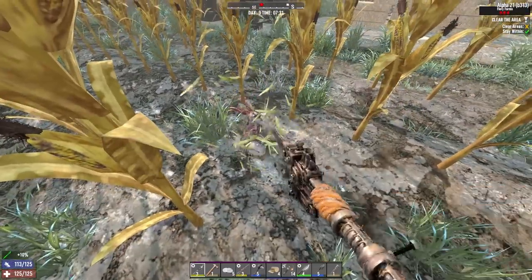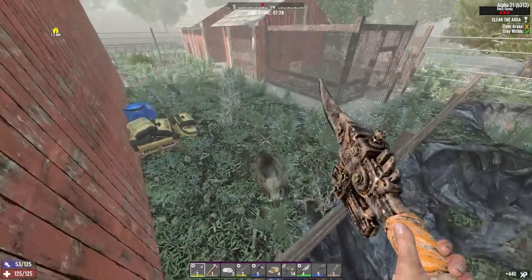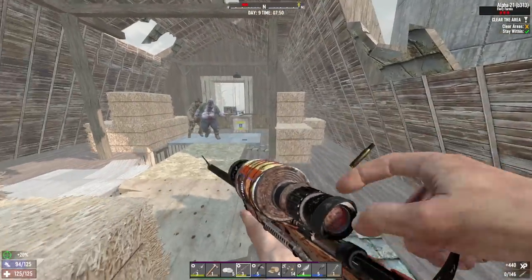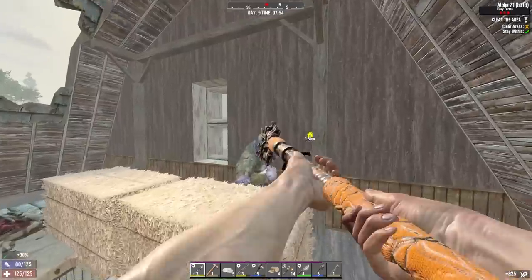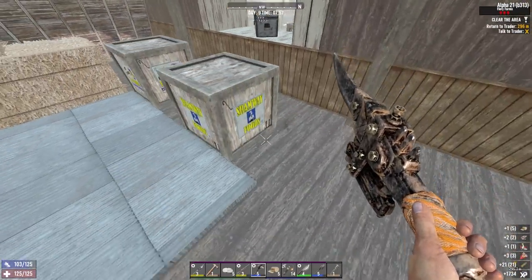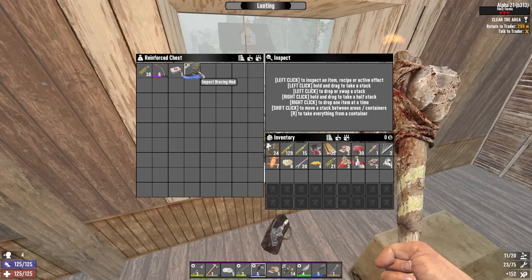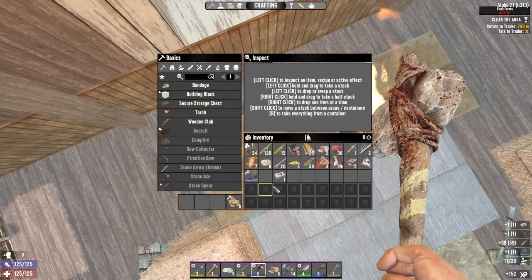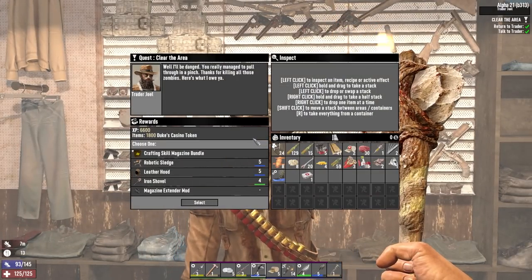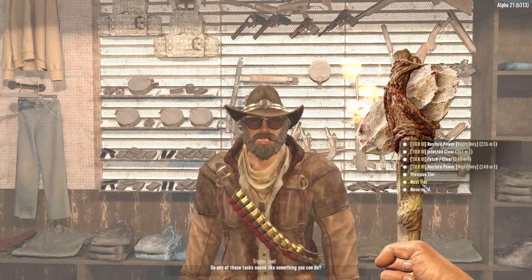That was so easy compared to a tier three infested, and they're the same tier — it just doesn't make sense to do the infested ones. Shopping for fun, southern farming, another impact bracer and a level six bow. Another rifle magazine though. What a random collection of items, none of which I particularly need.